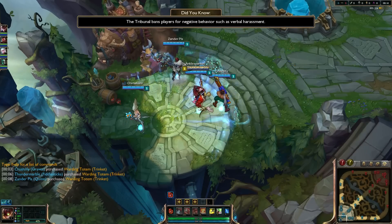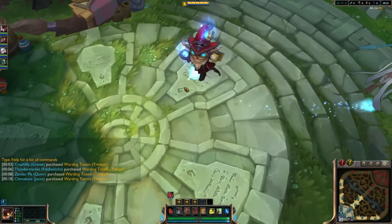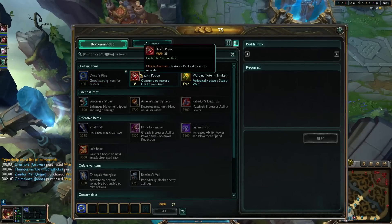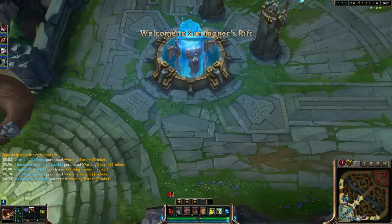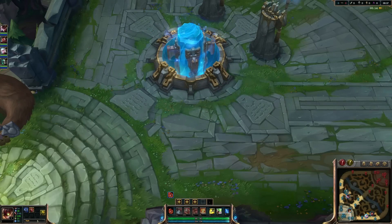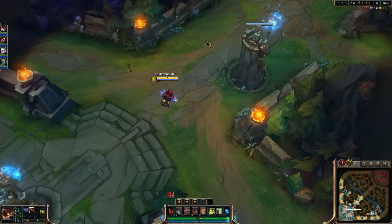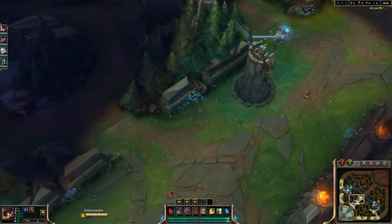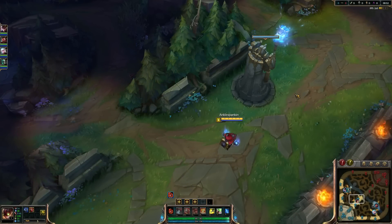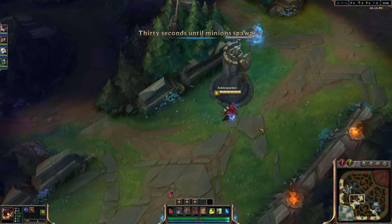What's up guys, Ankle Spankin here. Today we are playing Ziggs in the mid lane using his beautiful new skin, the Master Arcanist Ziggs — the red mage. Some people have been trying to sell me on calling it the black mage but I'm not buying it. Anyway, it's mid Monday, busting it out and showing you guys just how goddamn cool this skin is.